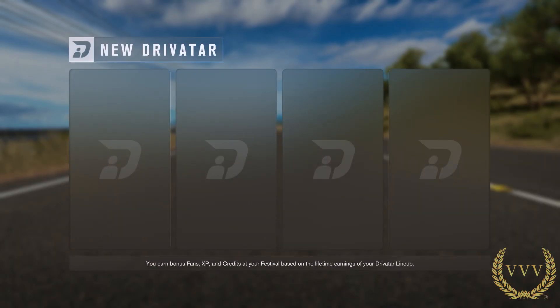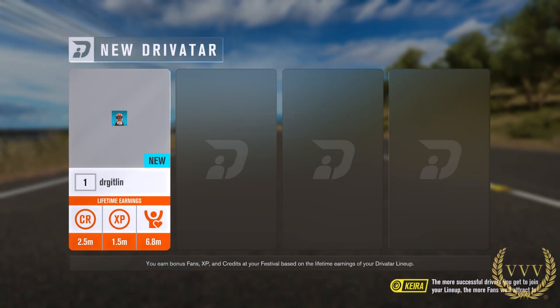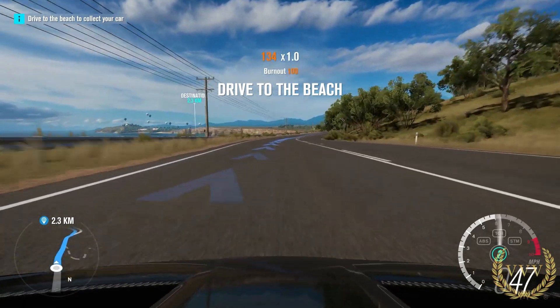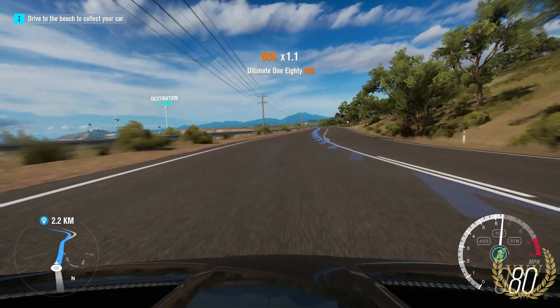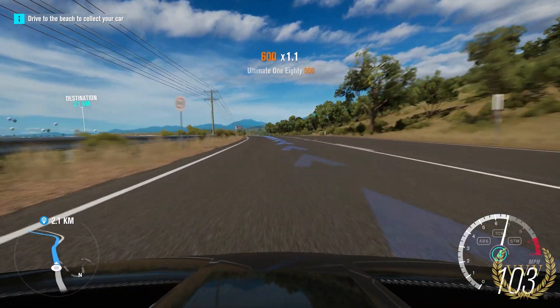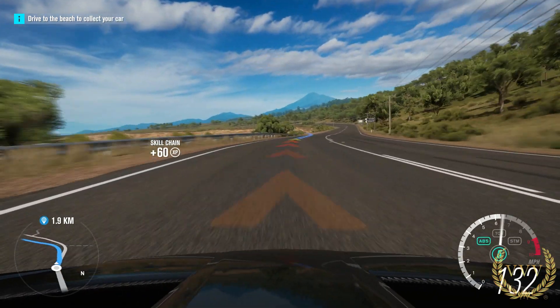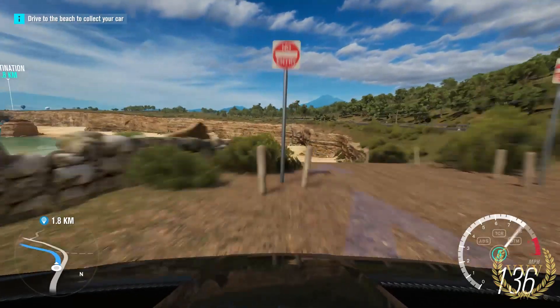Drivers are ready to recruit — you get them to join your lineup and the more fans you attract to the festival, the better. Drive to the beach, and you can see the beach in the distance — wonderful draw distance. You can see all the hot air balloons in the background. Of course, we were on that beach not so long ago.